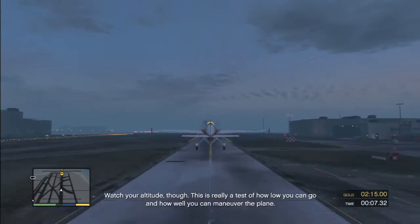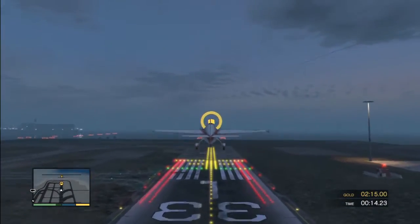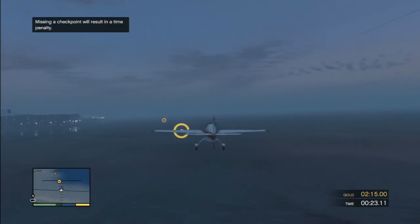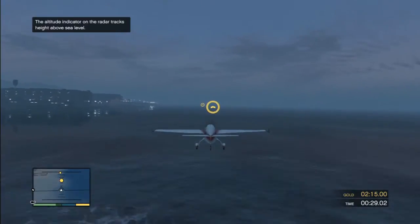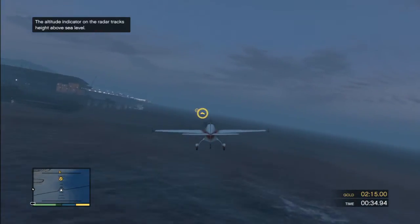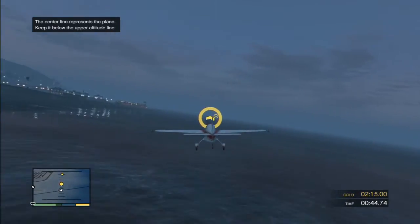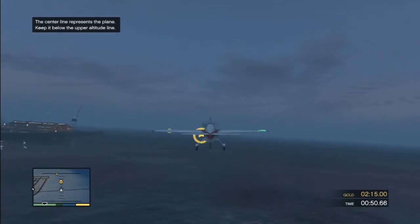What's your altitude? This is really a test of how low you can go. Missing a checkpoint will result in a time penalty - you get minus five seconds for each one you miss. I'll try not to miss any. The altitude indicator on the radar tracks height above sea level. The center line represents the plane - keep it below the upper black line. I see it now, it makes sense.